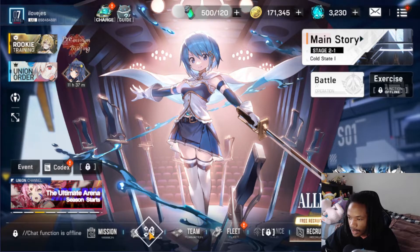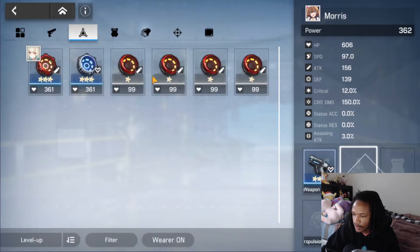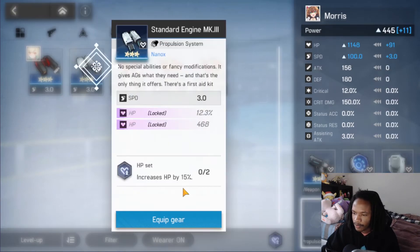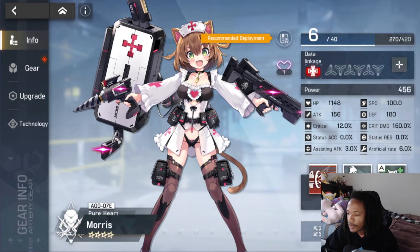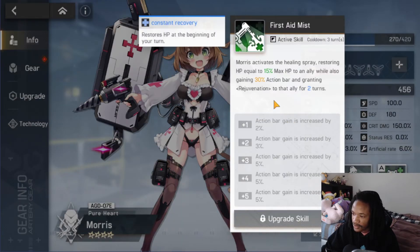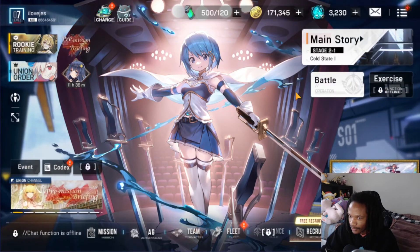Now we'll put the healer set gear on Morris. She heals based on the max HP of allies, not her own HP, so you don't need to stack HP specifically on her. Her design looks a bit questionable but I'm a fan of cat girls.